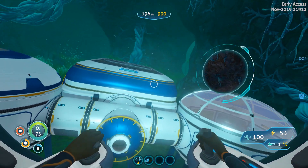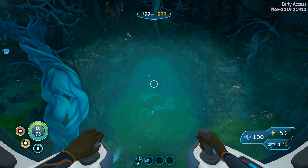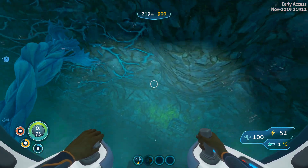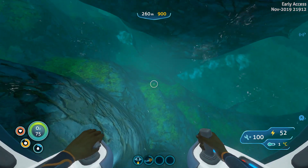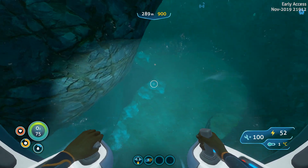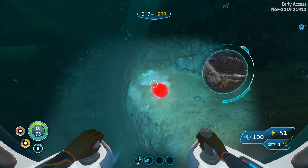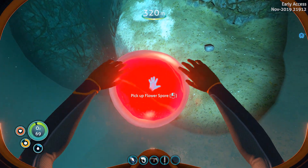The flower spores are underneath us — exactly underneath. So you need to go underneath. I will leave coordinates for deeper down so you could even get there with a sea glide, but you'll need one or two extra tanks. There — this red dot. It looks like a blood cell from the original Subnautica, but it isn't. It's a flower spore.